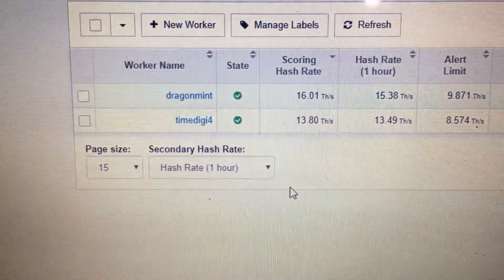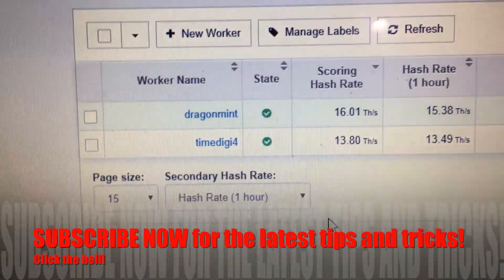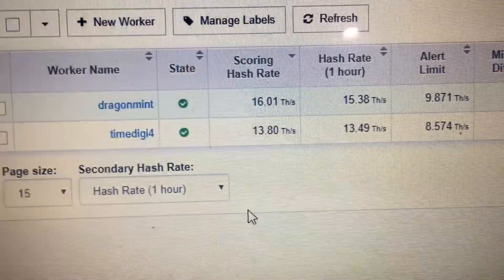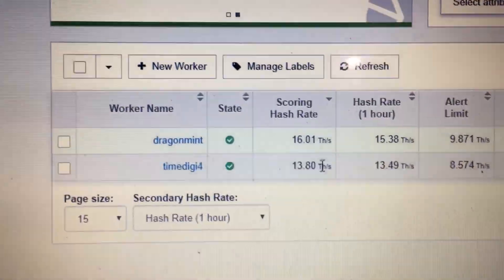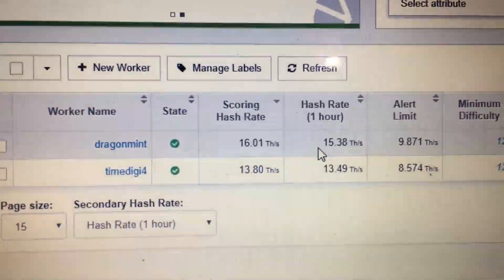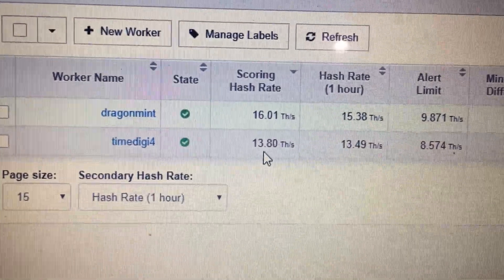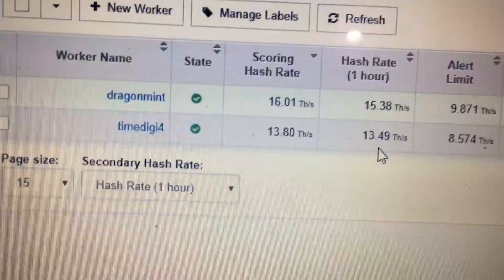I wanted to give you guys an update on the Dragon Mint and the Ant Miner S9 to see the scoring hashrate and their average hashrate over the last day and a half. On the Dragon Mint there is 16 Tera hash currently and the average hashrate has been about 15.38. This is the Ant Miner S9, so a scoring hashrate now of 13.8 and an average hashrate of 13.49.